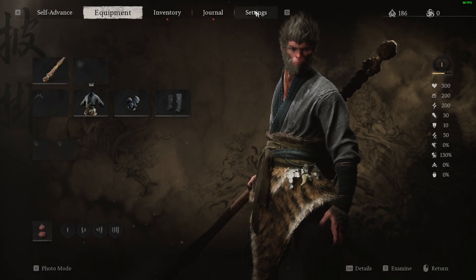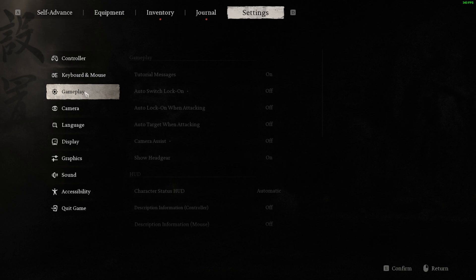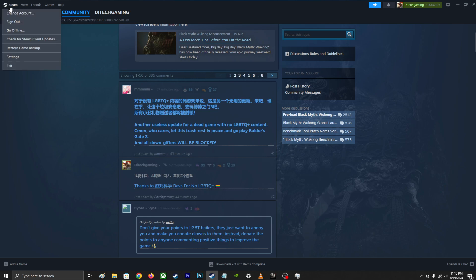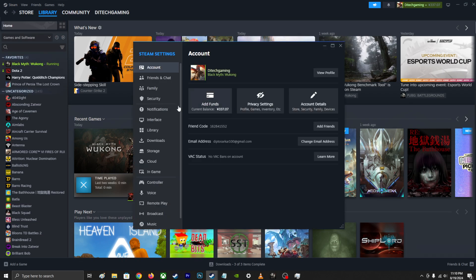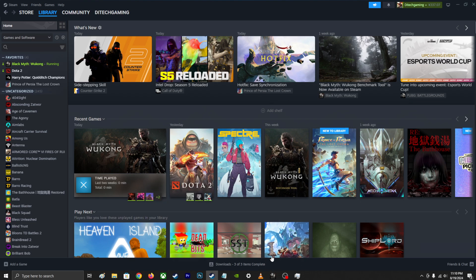You can get it through Steam. I just couldn't find a way to do it through the game, but with Steam you're gonna go to Steam, go to settings, and over here in game settings, put it on top left and set it to high contrast color — and that's all you gotta do.